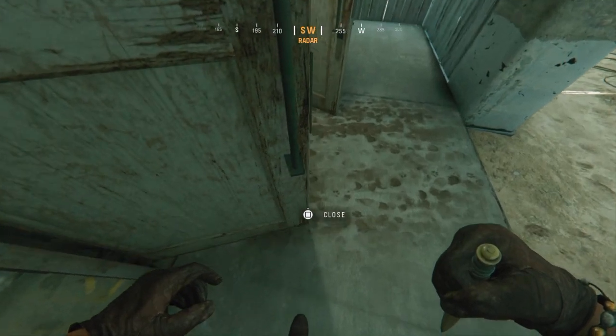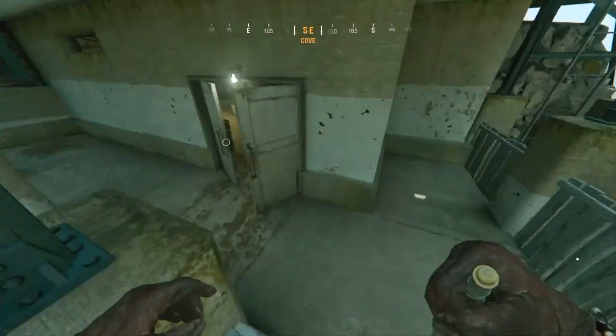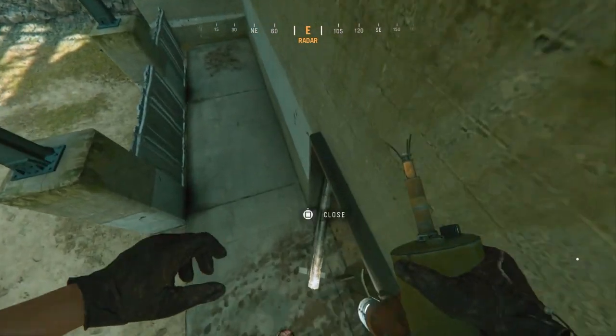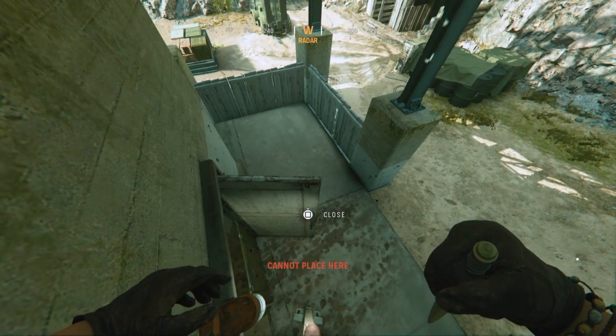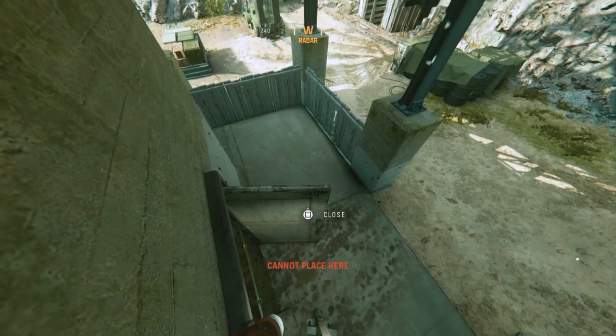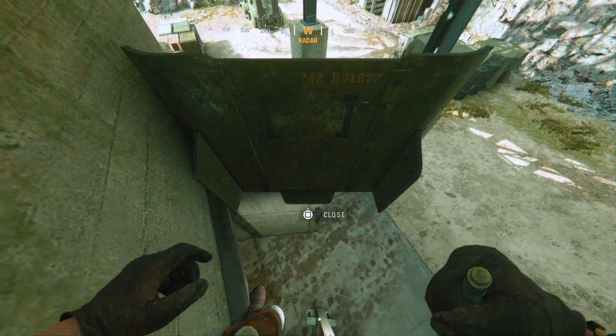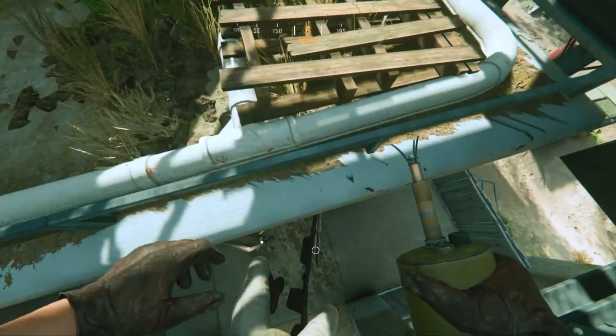Once you've done that, get the other door to face towards the door handle. Then stand on this box, jump on the wooden fence, jump on the door, then jump on the other door. Try to spam your buttons to place the shield on top of the other door. This is pretty hard but once you get the technique and placement down, you will get this every time.